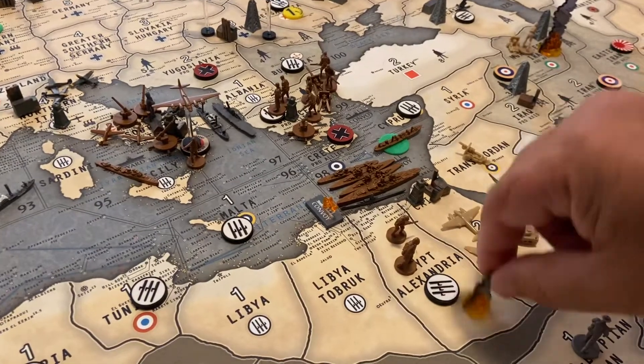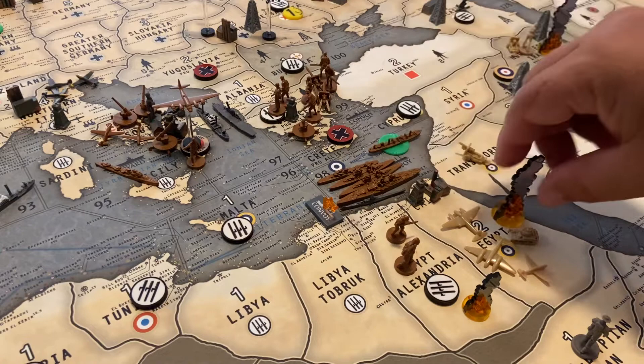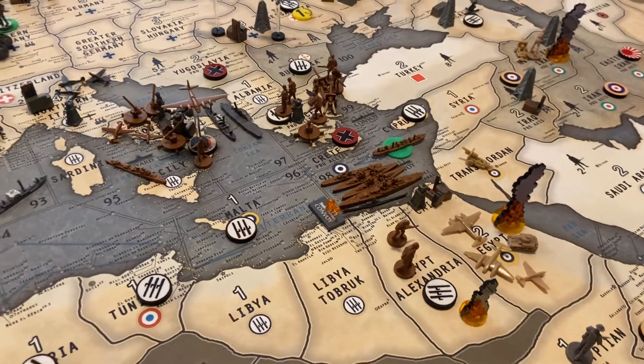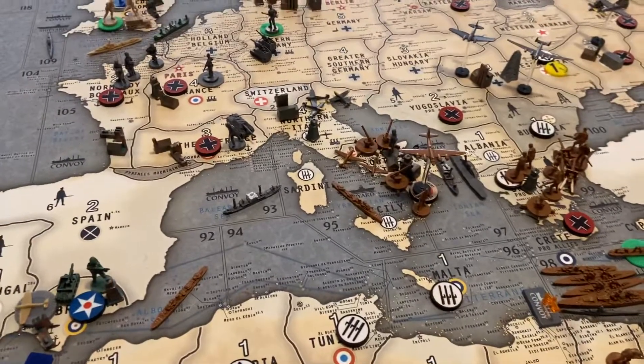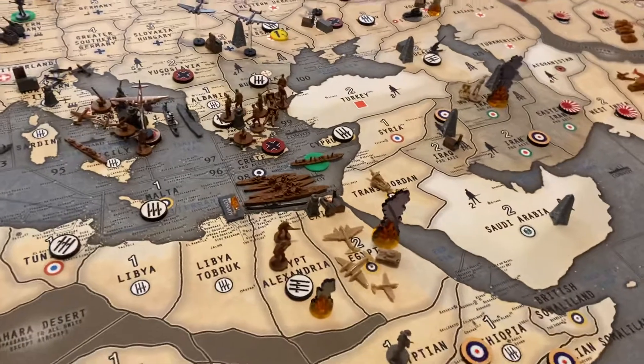Italy walked on into Alexandria — invasion number one into Egypt. Whittled them down to four units. Germany to follow. They've got transports, carriers, planes, bombers. Could be the end of Cairo.